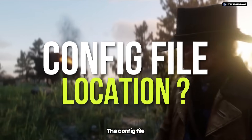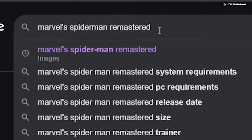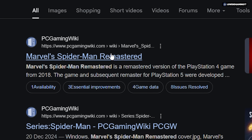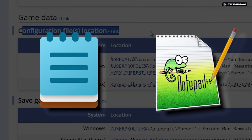For every game, the config file location may be different. Here's a simple way to find it: go to your browser, type your game name followed by 'PC Gaming Wiki.' Open the first website, scroll down, and you'll find everything about the game there.